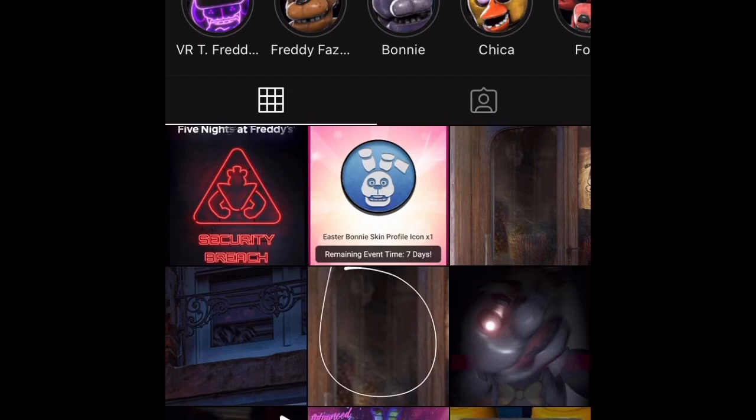I'm expecting one of the skins is going to be like Spring Bonnie, maybe Golden Freddy, and maybe Tangle. Those are the ones I'm expecting. Actually — no, no — Spring Bonnie, Scrap Baby, and Golden Freddy. That's what I'm expecting.